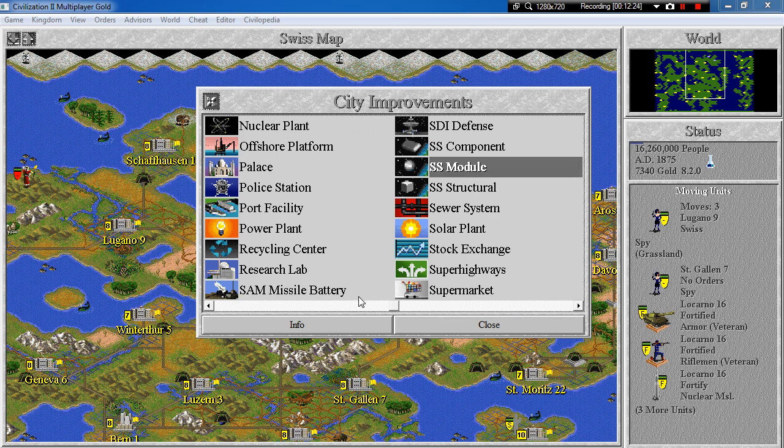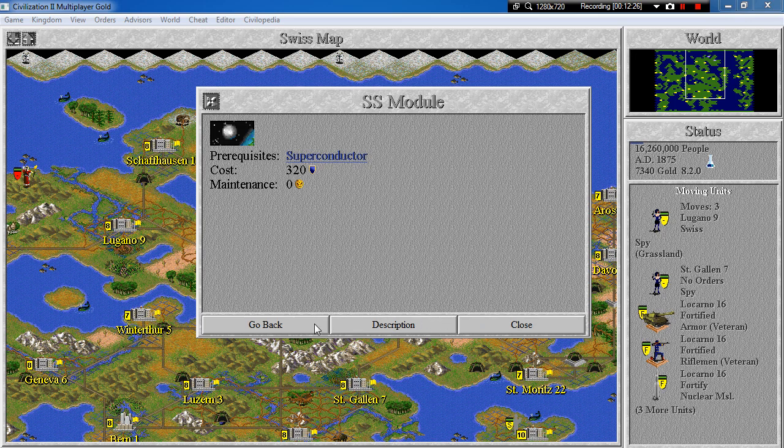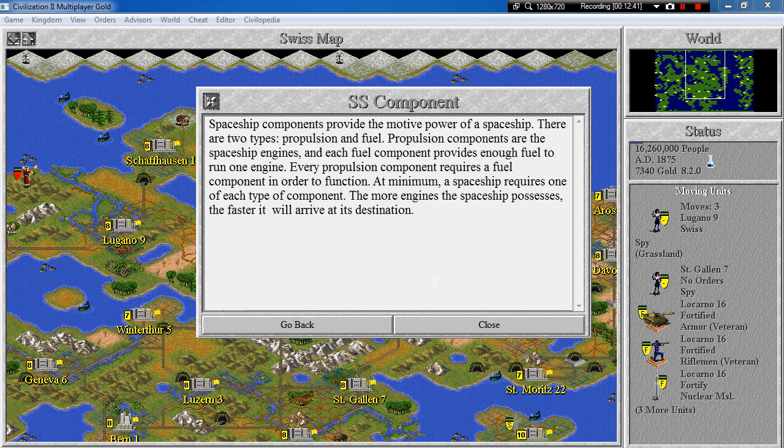Then we can also build spaceship components. They cost twice as much — 160 shields — also no maintenance, and require plastics as a prerequisite. Spaceship components provide the motive power. There are two types: propulsion and fuel. Propulsion components are the engines and each fuel component provides enough fuel to run one engine. Every propulsion component requires a fuel component to function. The more engines the spaceship has, the faster it will arrive at its destination.